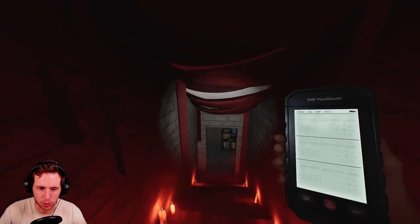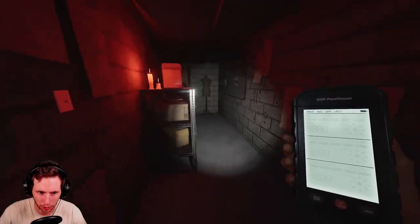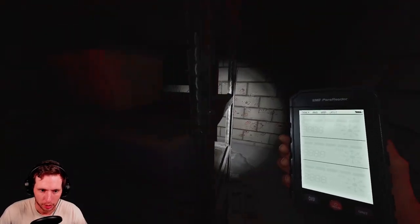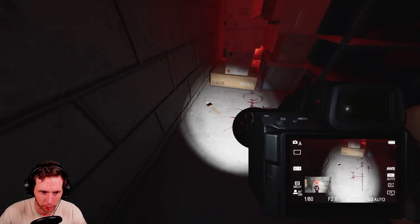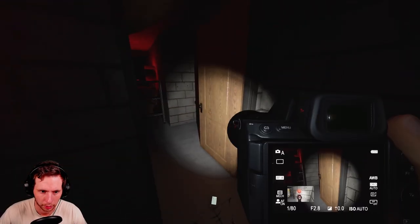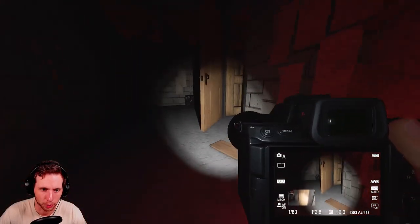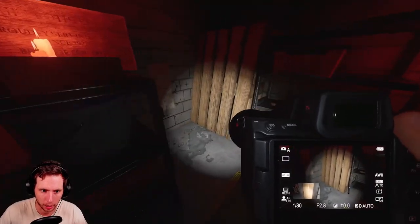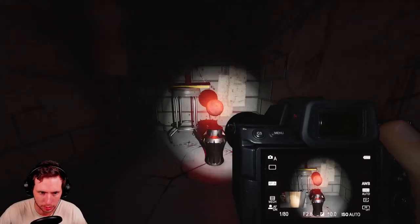The objective is to identify the ghost correctly and survive — though even if you die, I think you still get the points. If you survive, the Blood Moon weather type also gives you a 10% profit boost for your photos and such. This weather type is only applicable for the maps that have the Blood Moon icon. So if you go to Tanglewood or any map without that icon, you'll just have a normal contract.